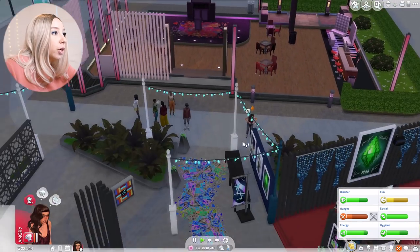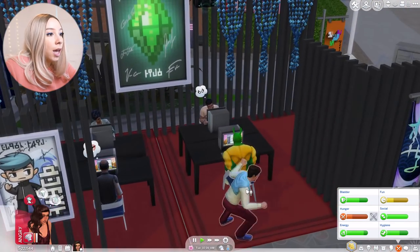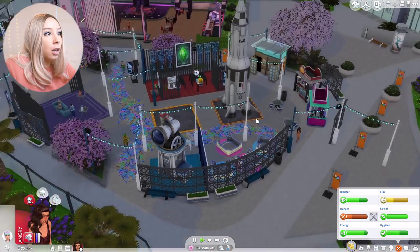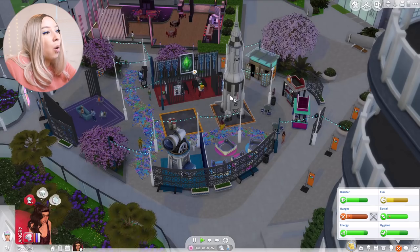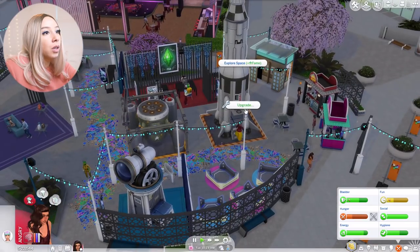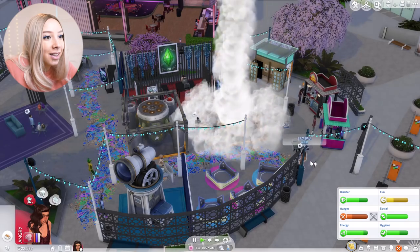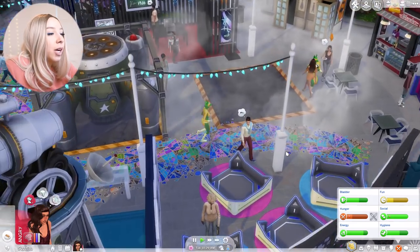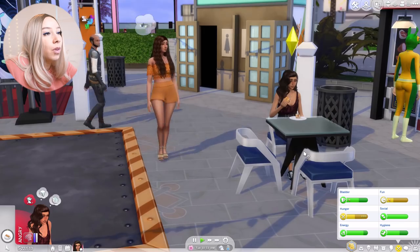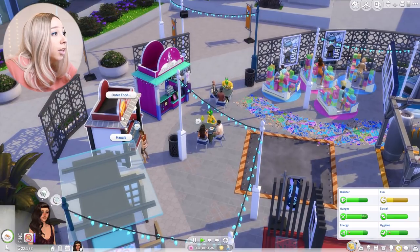Alright, we're at Geek Con — what do we got? Just normal sims. Hmm, wait a minute — I want to go to the planet. Hey look, Lilo's here! This is the same file where I did the experiment, so we might see Ren, we might see Lilo, we might see some other people from my other series as well.